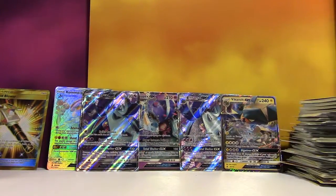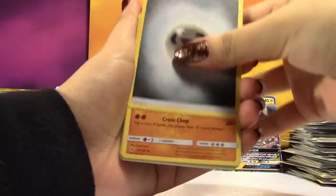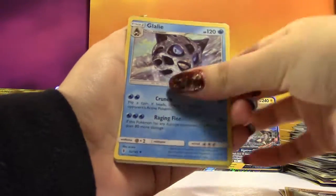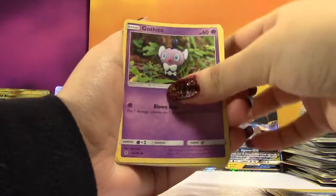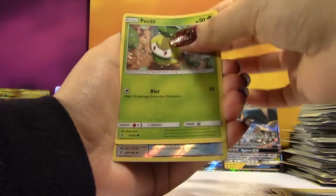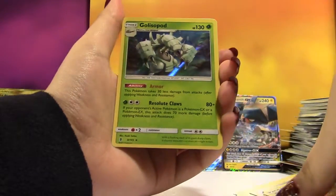Who wants to bet we have another Field Blower in here? Another Oricorio, you mean? We got a Middle Energy, Machoke, Galilee, Watchog, Fletchling, Alolan Vulpix, Gothita, Chansey, Petlil, Reverse Choice Band, and a Holo Golisopod! No Field Blower this time.